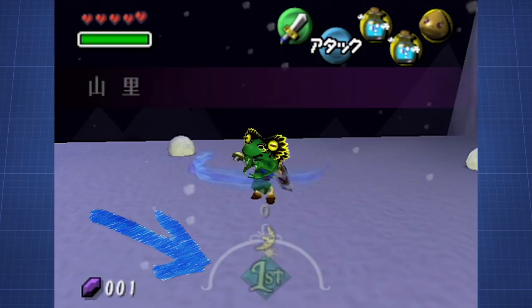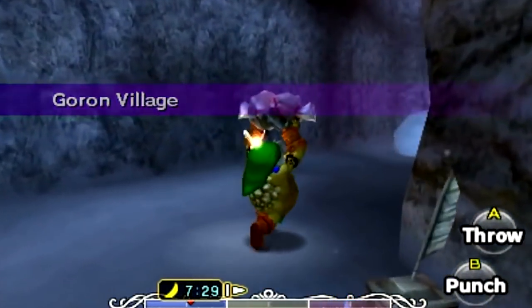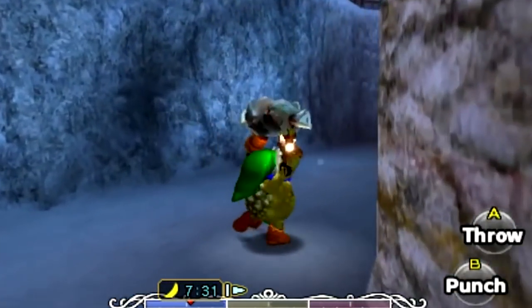This can also be done for the Dongaro Mask on the English version, as we can force the game to give us a rock sirloin without breaking any pots. But that will be used in another video.